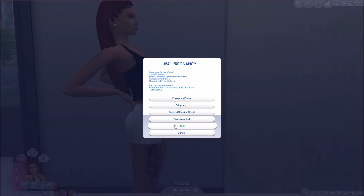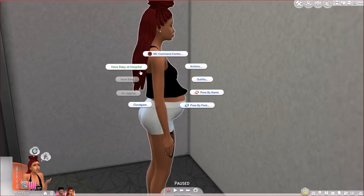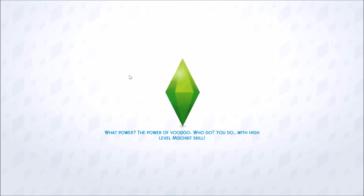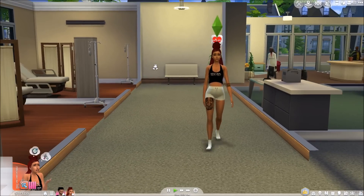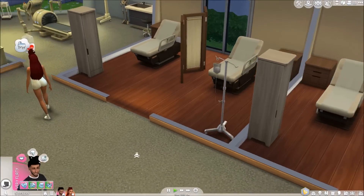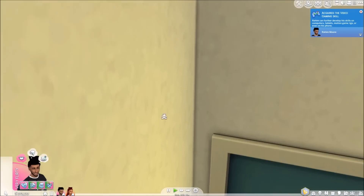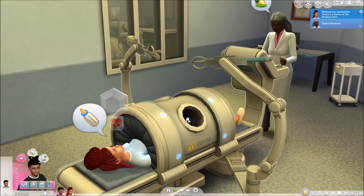I'm going to have her go ahead and have the baby. I'd do it at the house but for some reason it won't let me buy anything for that lot, so we're just going to go to the hospital. We are here at the hospital — here is Malia walking in about to go into labor. I'm going to teleport Raheem in here so he can witness this. And let me show you guys — she is still a teen while giving birth.